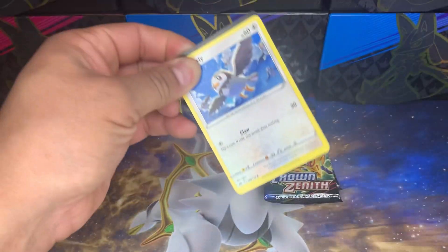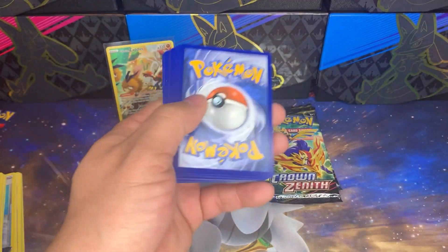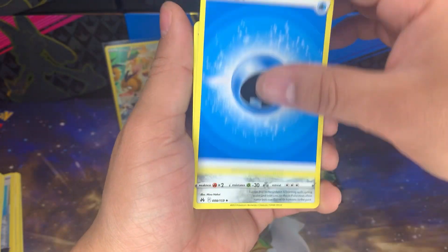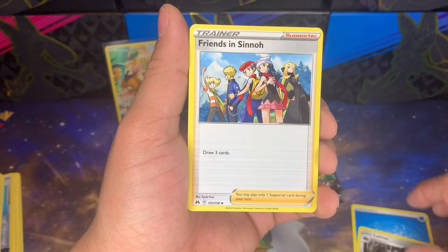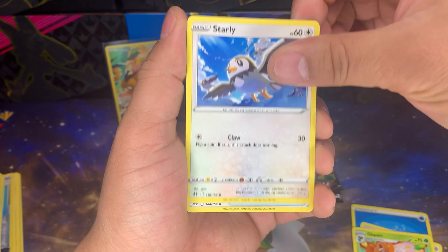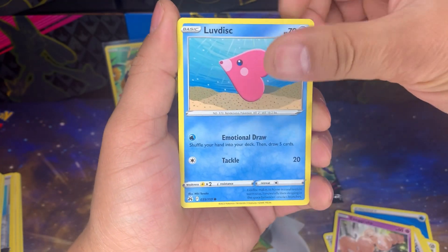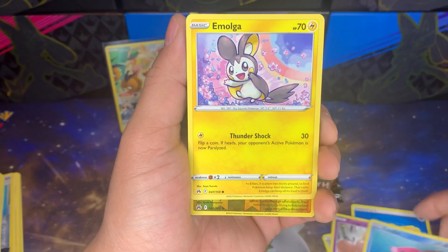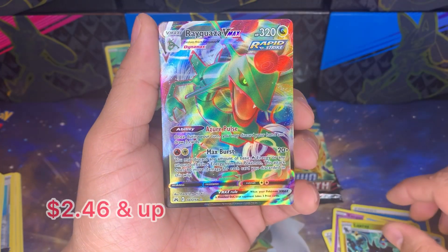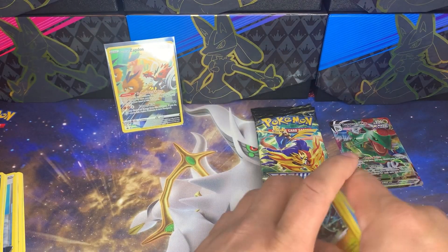That just leaves more room to go up — is that how positivity works? Let's go — lightning, water. Not doing good. Gloom, Starly, Switch, Exeggcute, Luvdisc — I love this. Having Emolga, Luxray reverse rare, and a Rayquaza V-Max! Not really the pull we're looking for but cool — a V-Max!